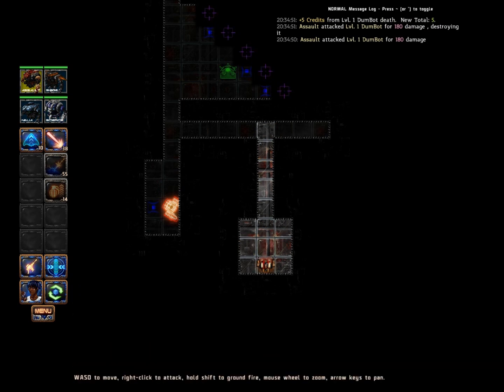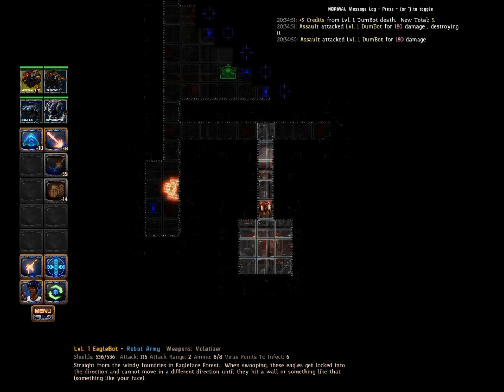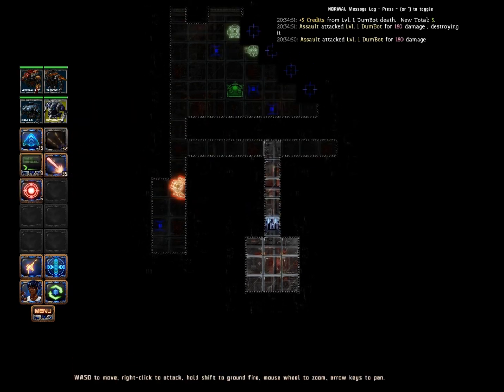That was a dumb bot. Basically, they can't hit the broad side of a barn. When they try to shoot you, they'll either hit you or shoot in a random space around you — which means they can potentially hit their own opponents. This is an Eagle bot — it's got very high shields and somewhat strong attack. The problem is that it's very close range, and once it starts moving it's stuck going in that general direction.